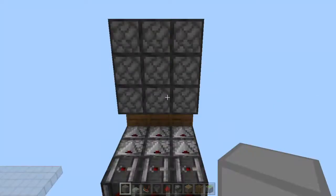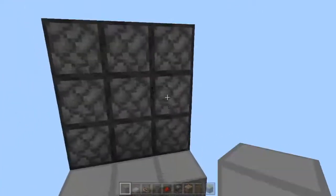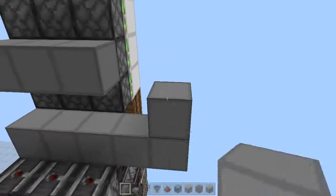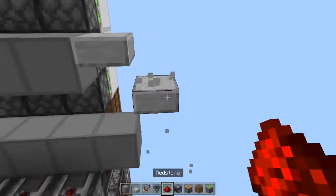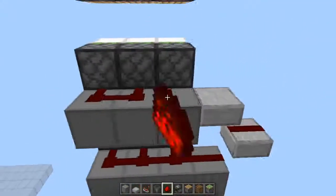So we need all of these sticky pistons to push forward. To do that we need to place some blocks here, some blocks here, then another block, a top slab, and another top slab right here. Then put redstone dust on top of all those blocks that we just placed.